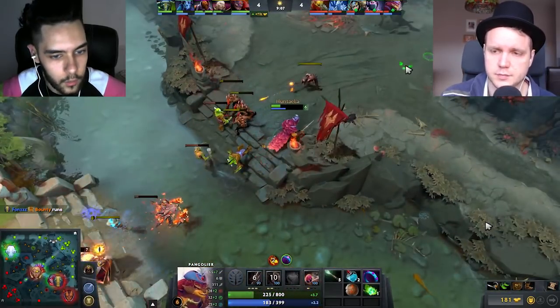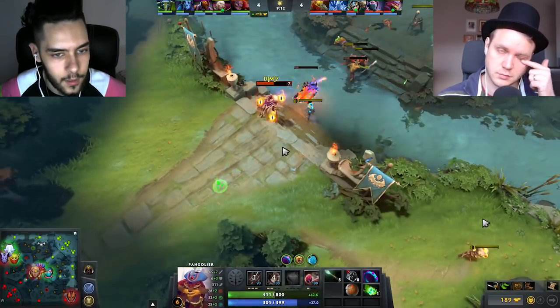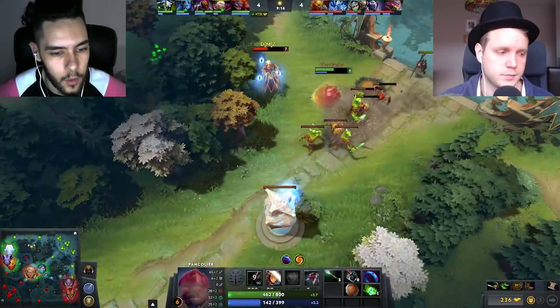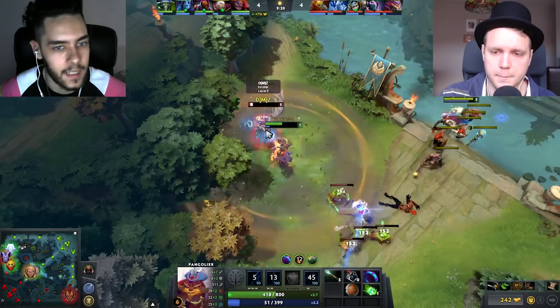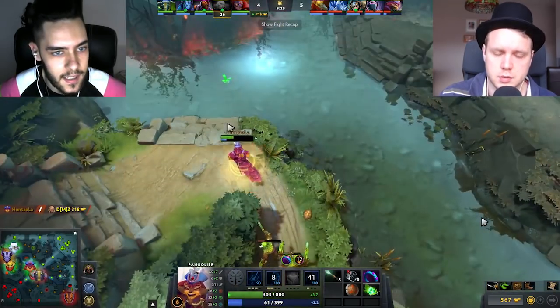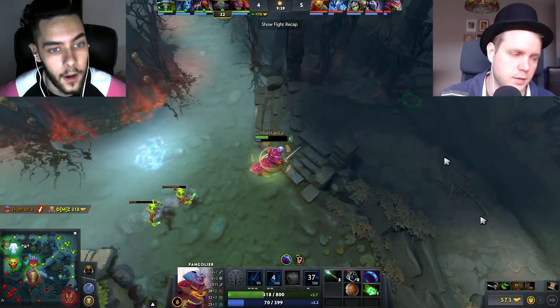I don't want to close up with the Swashbuckle unless I know that they cannot kill me. So for example, against an Anti-Mage, I wouldn't go close with the Swashbuckle because he can just hit me and burn all my mana, and then I'm no longer going to be able to kill him. So against something like an Anti-Mage, I'm just going to use my Swashbuckle from far away.